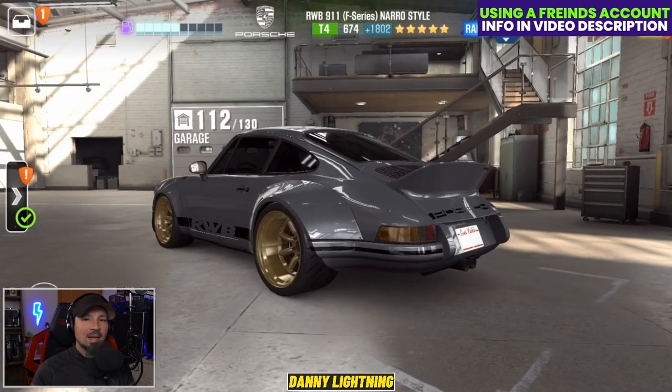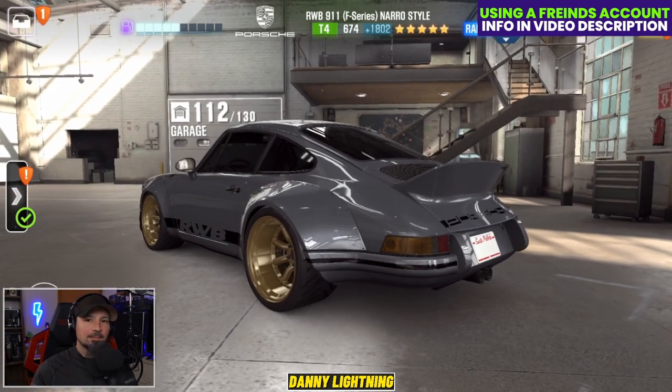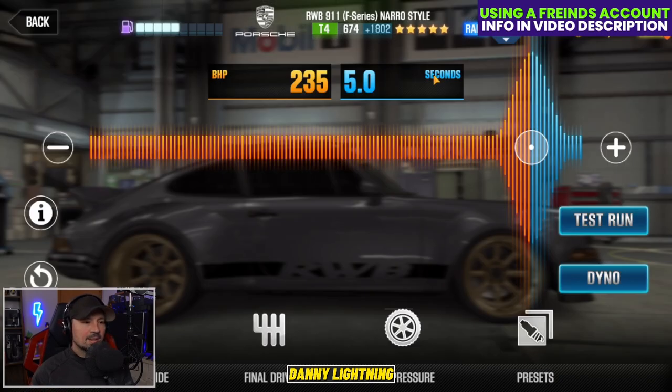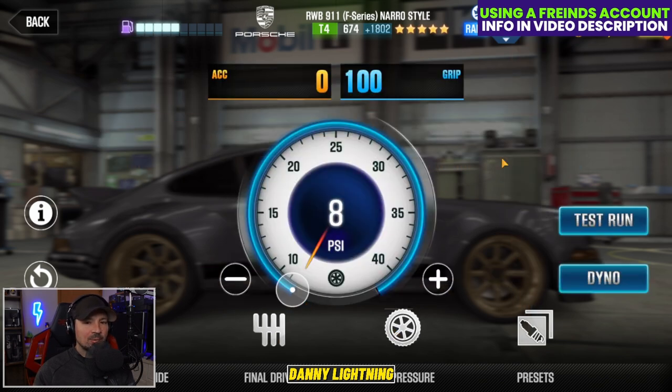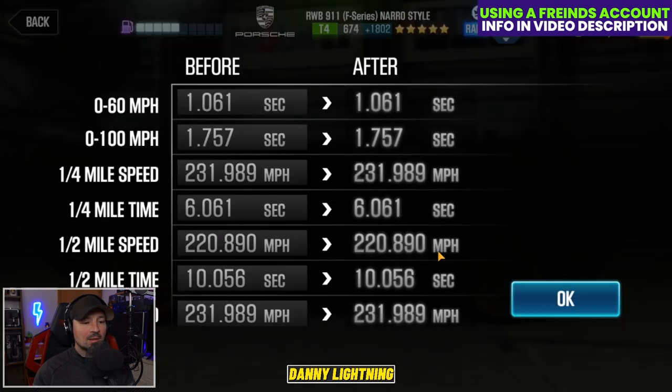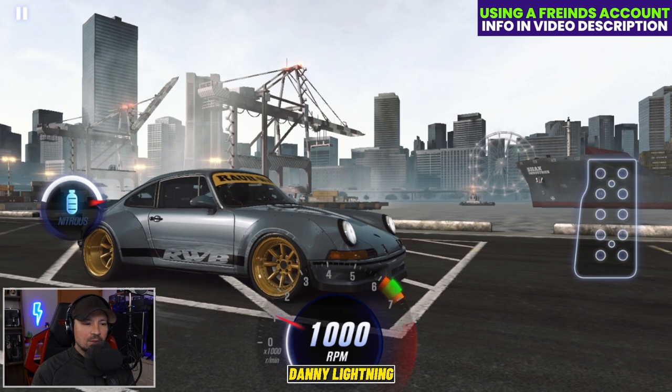This is the maxed out shift pattern and tune. When you have all the stage 6 parts installed and all the fusion parts installed, nitrous goes to 235 and 5.0, final drive down to 3.16, and tire pressure is on 8 PSI. That's going to give the car a dyno time of a 10.056.